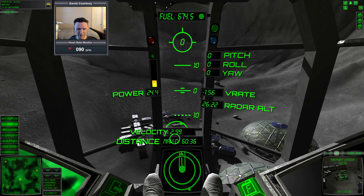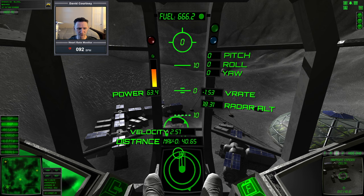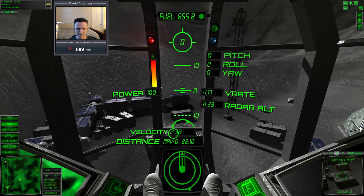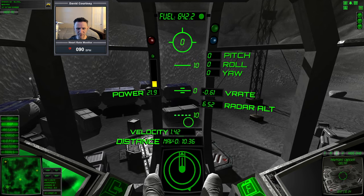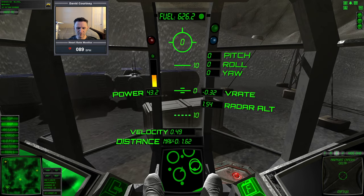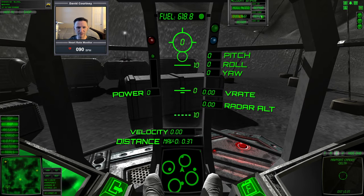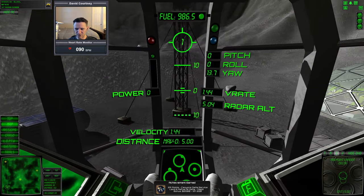We're almost at the Delta landing pad. Start slowing things down in the horizontal direction so we don't overshoot. We're over top of the landing pad now — slow things down and just drop. We're down. Let's refuel and go straight back out. Let's rotate around — I just want to fly a straight line north now. Watch the V-rate, it can be easy to get a really high V-rate. Translating forward.